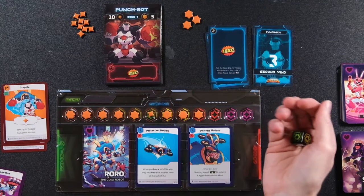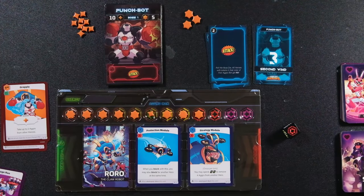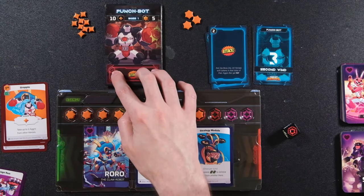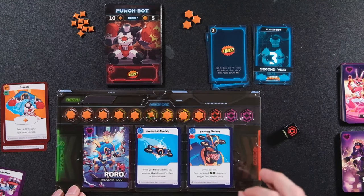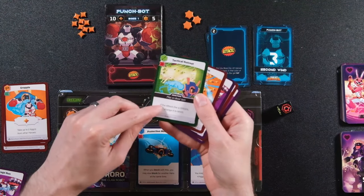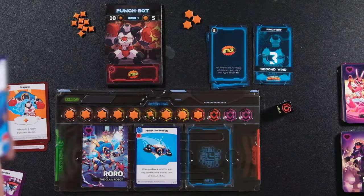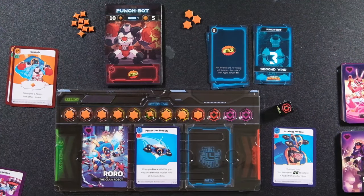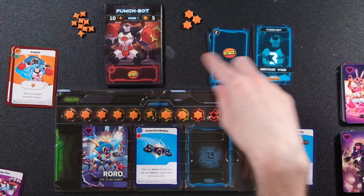Then you flip up the next boss card to see what's coming. This particular attack depends on color — with Punch Bot it's red, meaning if somebody has aggro in the red zone you roll the die. I roll red, so I have to figure out: do I have a reaction card? I didn't roll green so I can't use the green reaction. No other cards available, so I sacrifice the Strategy Module — it's burned, it's gone.